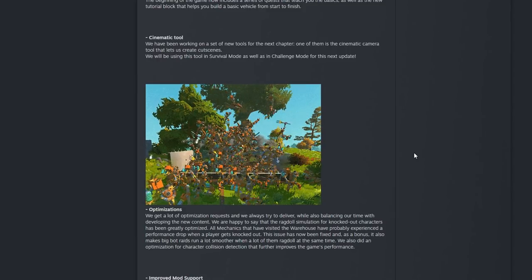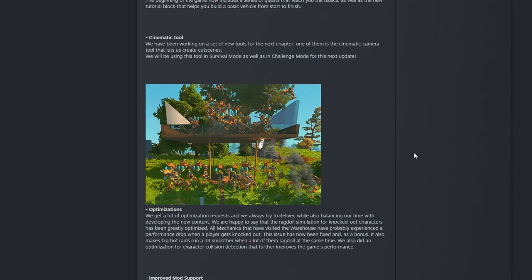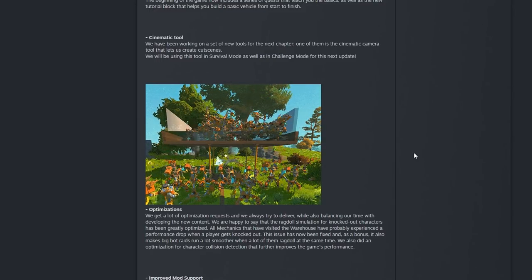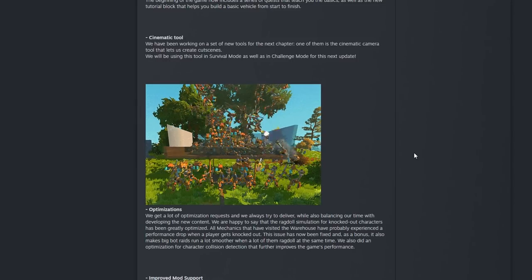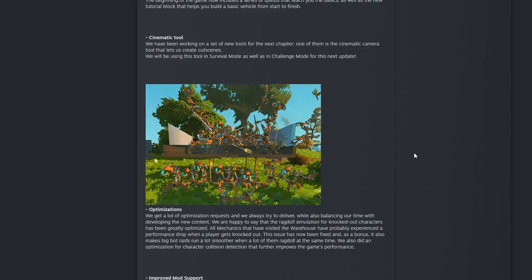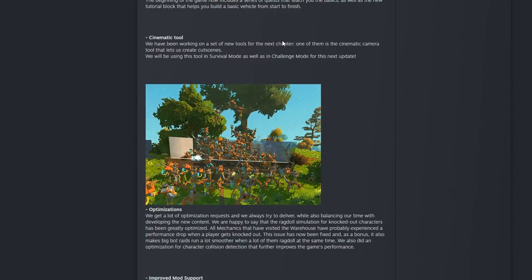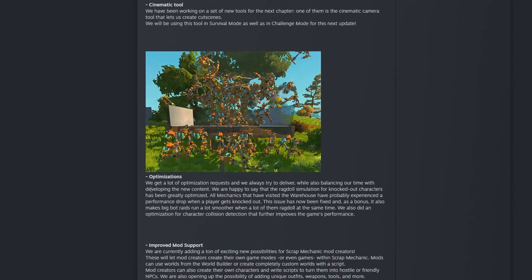They've also been working on a cinematic camera tool for the next chapter that lets them create cut scenes. I could see this being useful for YouTubers and creating thumbnails. I notice in the picture they've apparently fixed the ragdoll — look at how many ragdolling enemies there are, and they're not on physics one because those pistons are still working. They'll be using this tool in survival mode and challenge mode for the next update.